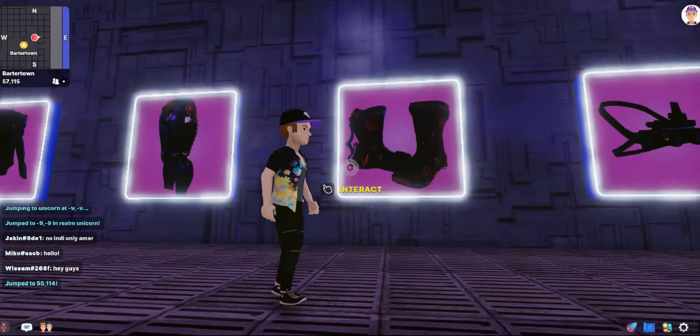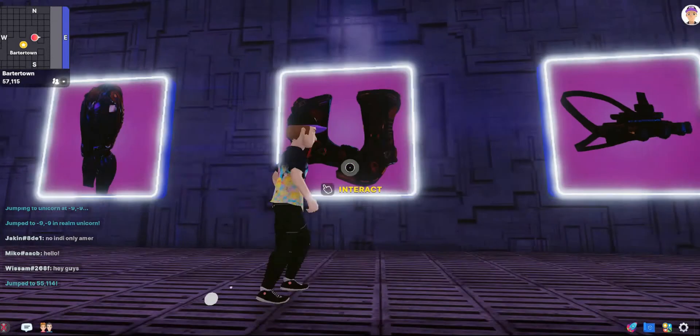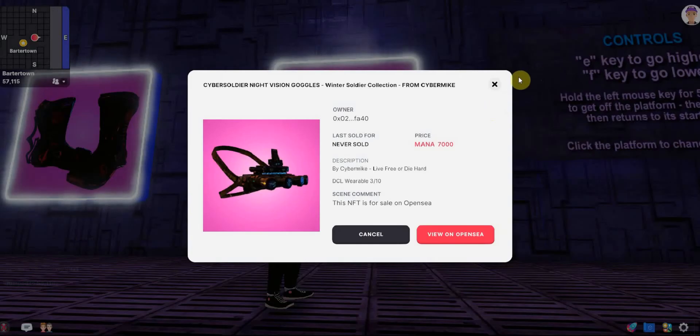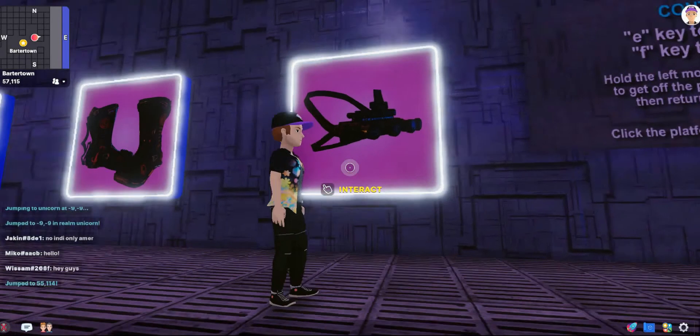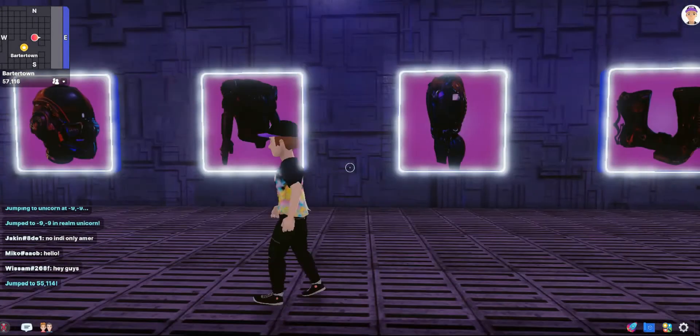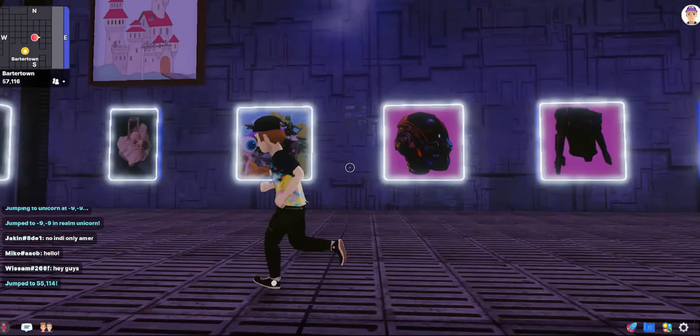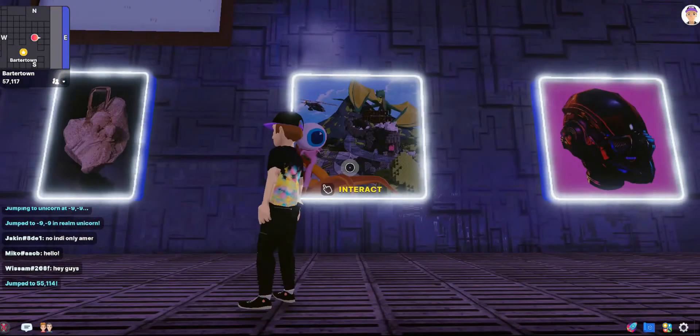Cyber Mike, if you ever do end up watching this video, props on some really really dope creations. I just wish I had more MANA and could get one. The boots are especially cool. I'm guessing that goes on your head — 7,000 MANA. On OpenSea — 7,000 MANA, that's about twenty-eight thousand dollars in today's money for that wearable. That causes me pain.